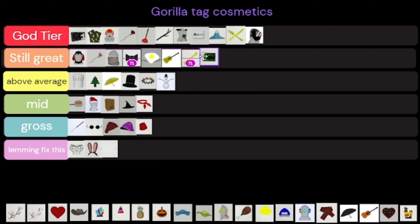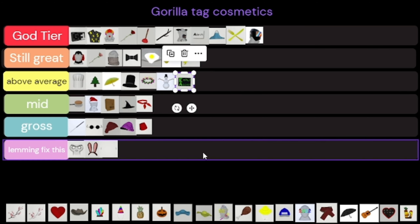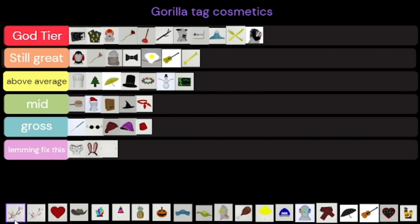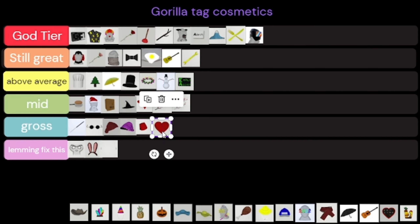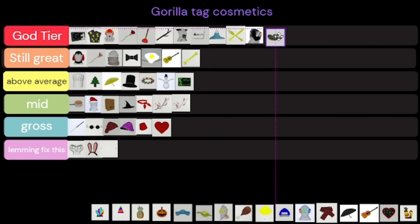The early access badge — I own it, it's above average. You had to be playing for a while to own it. The tree branches are both kind of mid, they aren't that good. I do not like the pounding heart — it kind of disgusts me, so that's gross.